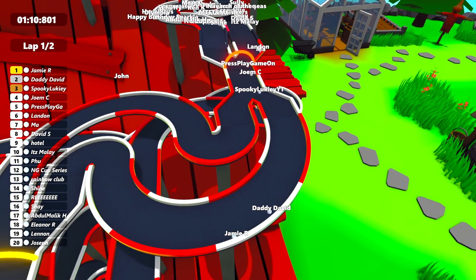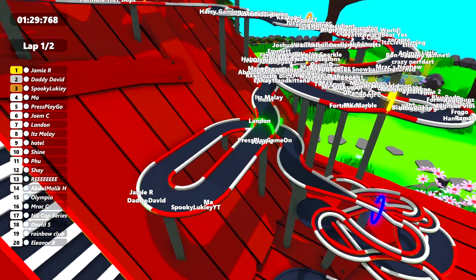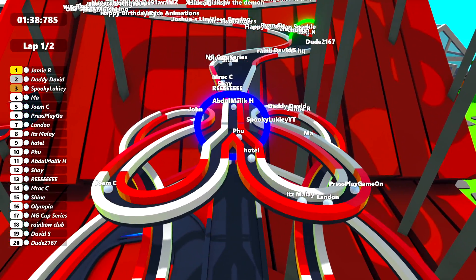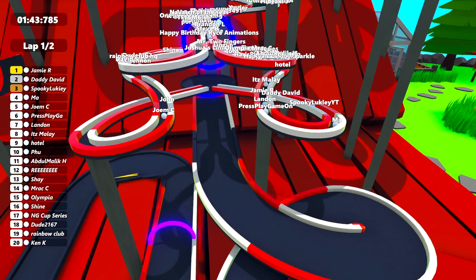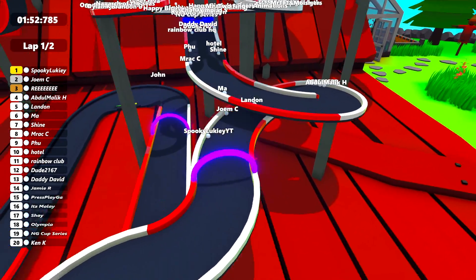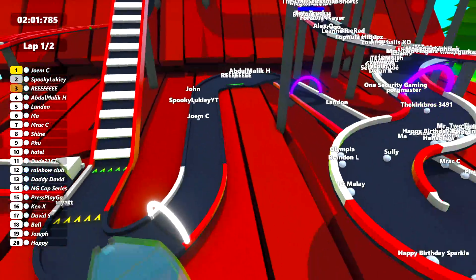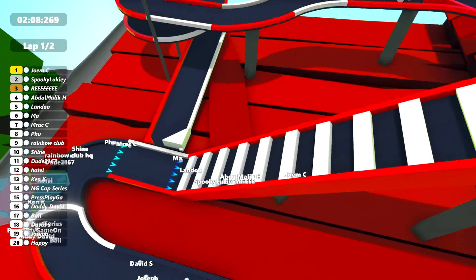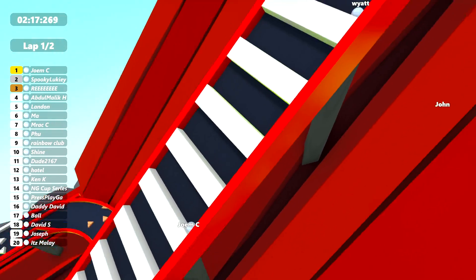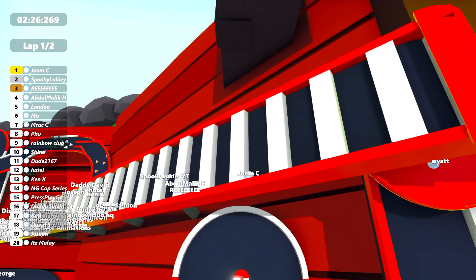Jamie R going through that orange neon checkpoint now. Daddy David close behind, Spooky Lukey in third, and Jome C in fourth. Jamie R still in first place. MASH, short for Max apparently, and Spooky Lukey are trading places. Into this narrow section where they're going to split off — most going to the right, but Jome C going to the left. I wonder if that's slightly quicker with no other marbles to bump into. Jome C comes out in second, close behind Spooky Lukey, and Rhi is in third. Jome C is in the lead with Spooky Lukey second and Rhi in third. Don't forget this is a two lap race, so we've got a whole other lap to do — Jome C is in the lead, but can they hold on?